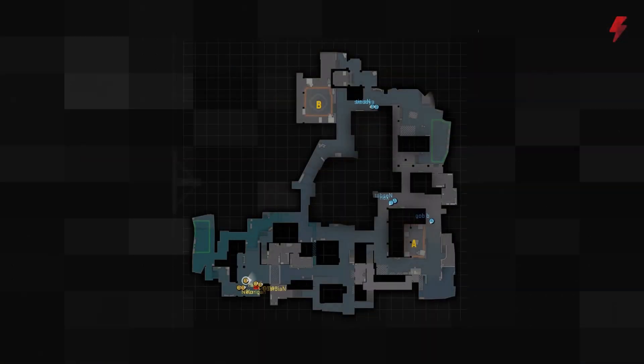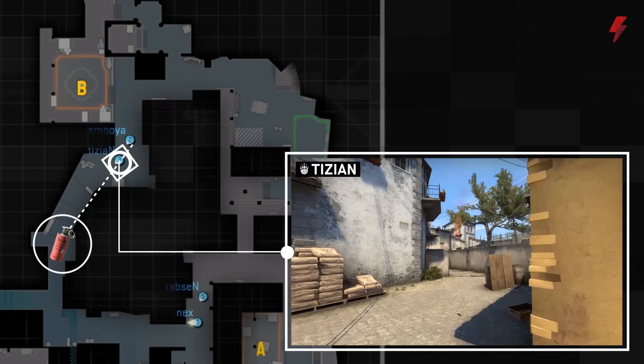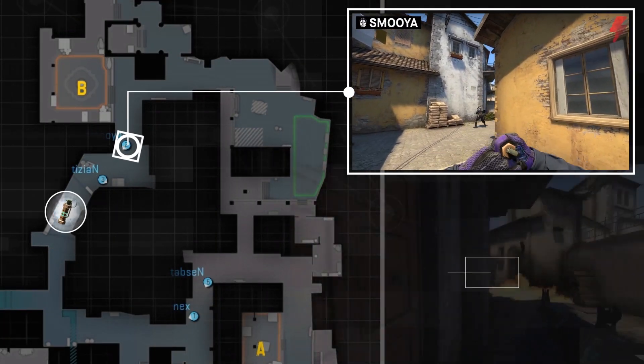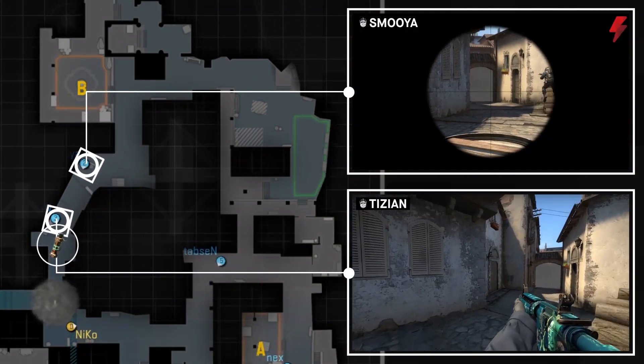Right away, we can see BIG using utility to get map control at Banana. First, Tizian mollies off the entrance to stop any rushes. Smooja then backs him up, flashing Tizian around the wall, which allows him to push up to logs and fully secure Banana.